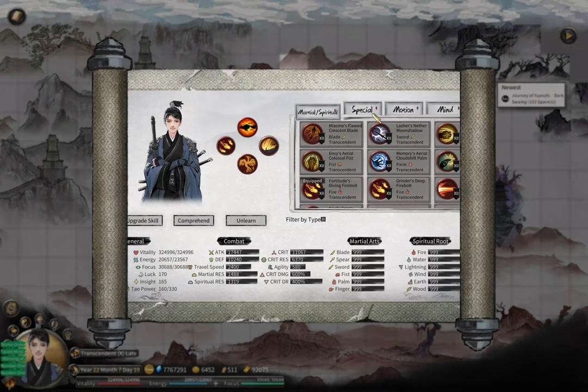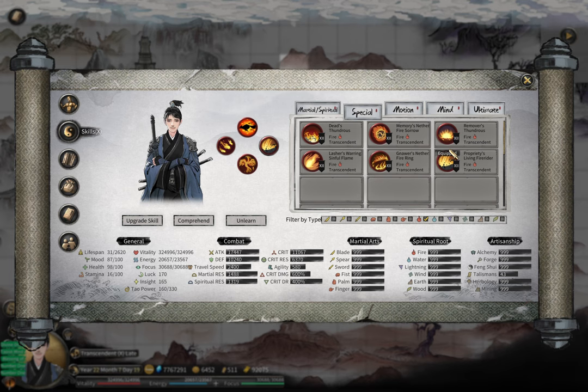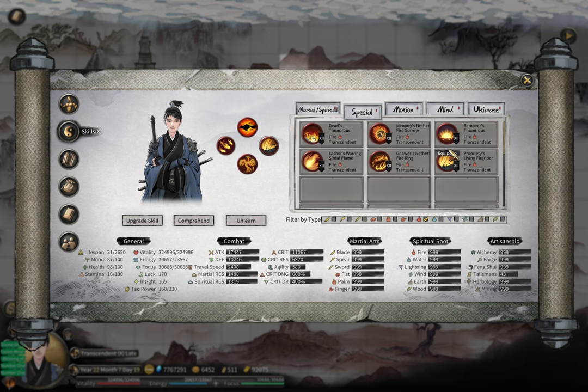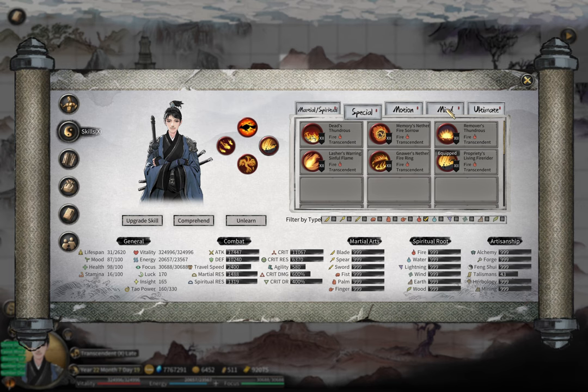That's all six special skills of fire. They have tiny differences in DPS but it's not much, especially because fire is the kind of build where your damage is just too much and you don't really feel much difference for most game bosses.